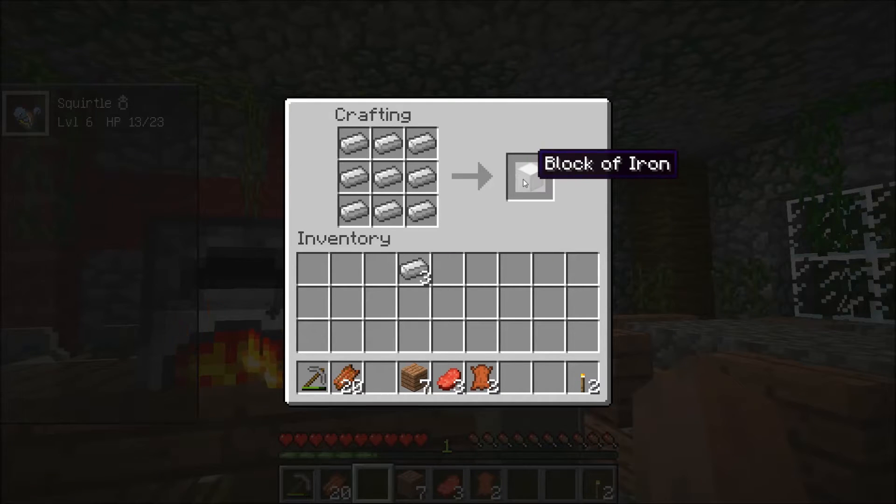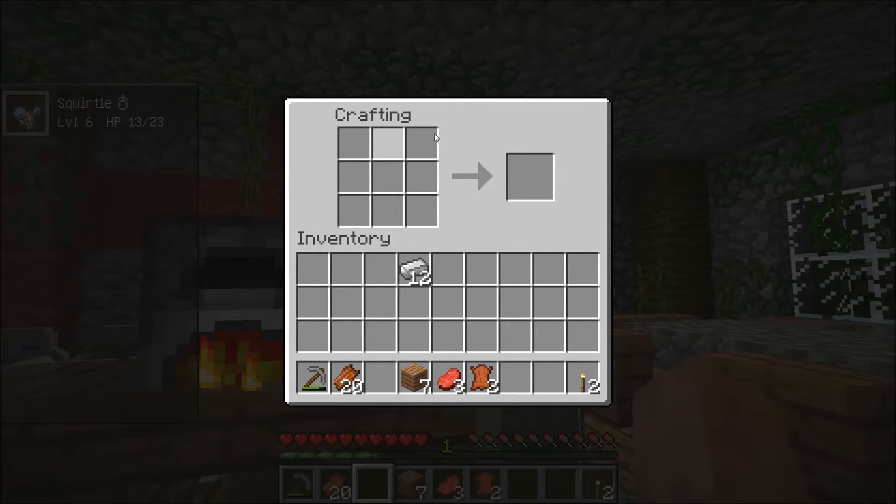Each block of iron requires 9 ingots. So you would need 3 of those — that's 27 iron — and then 4 more iron ingots. So 31 pieces of iron in normal vanilla Minecraft to make an anvil.